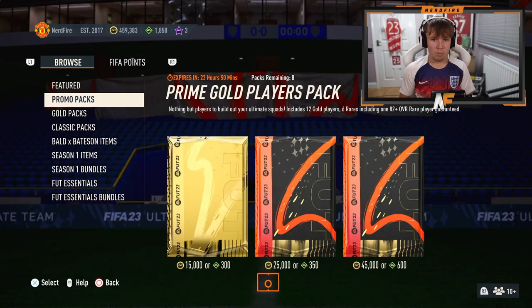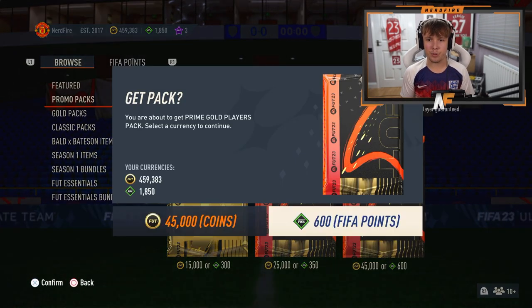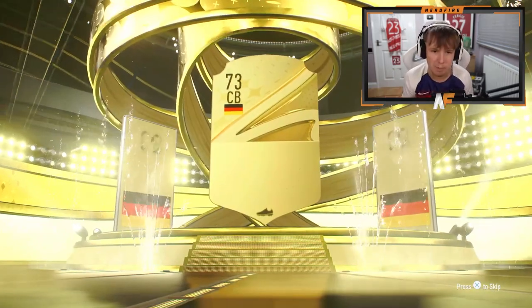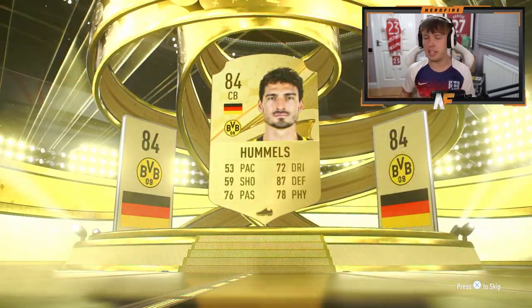We're going to open up some other promo packs here. I can't believe EA have just dropped these. The prices of heroes has absolutely plummeted — ridiculously plummeted. Hubbles is in this pack. That's not great.